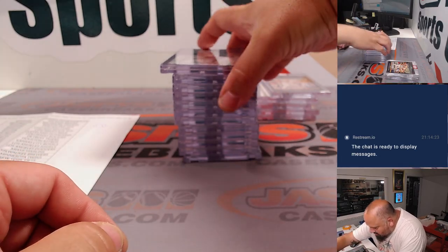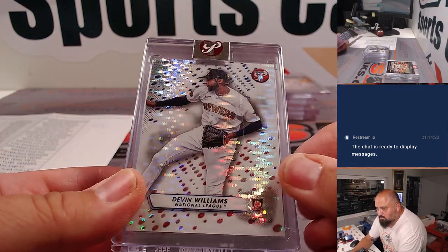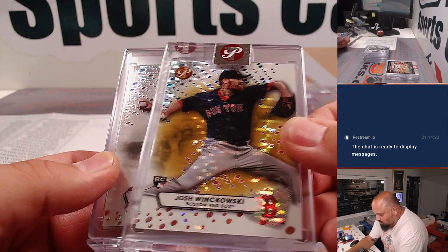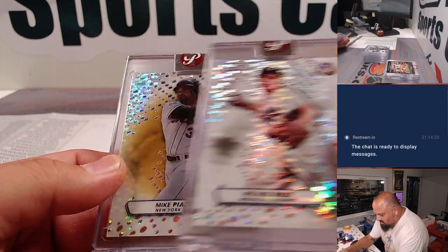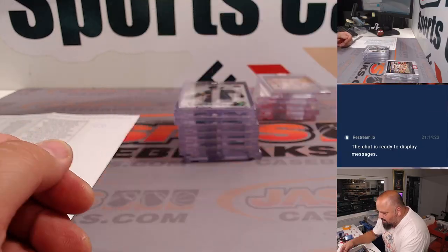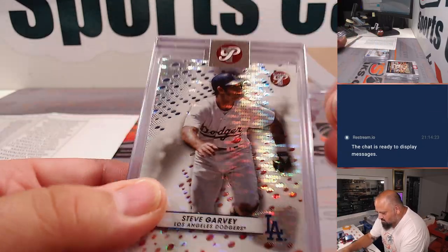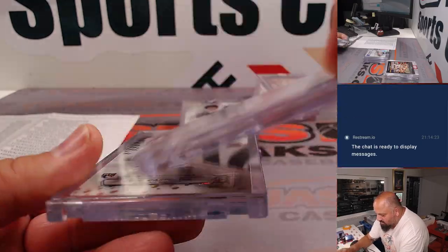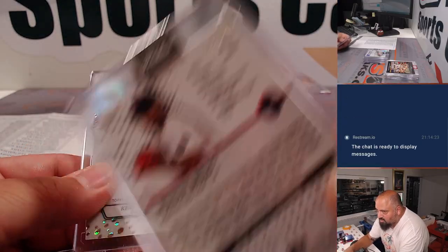Here comes some of the encased stuff. There's a Gold for the Red Sox. Pee Wee Reese, Piazza Gold for the Mets. Steve Garvey, Brian Baio — that's out of 15, a low number there for the Sox.